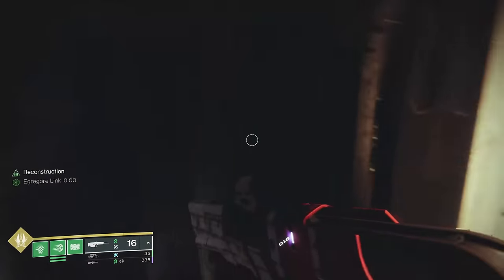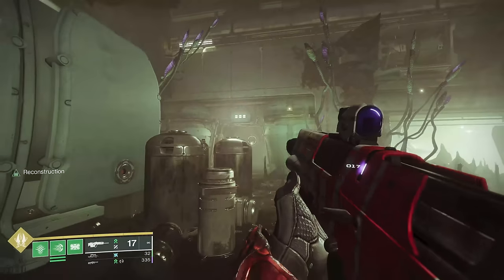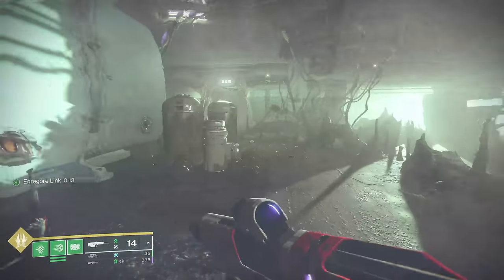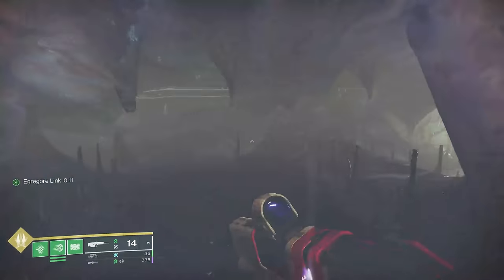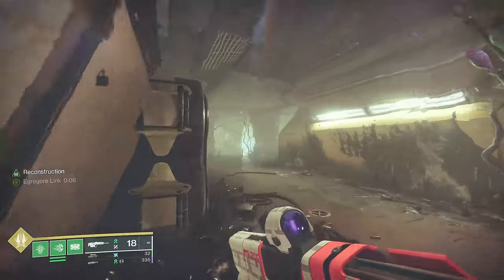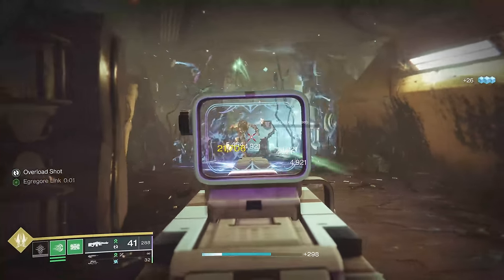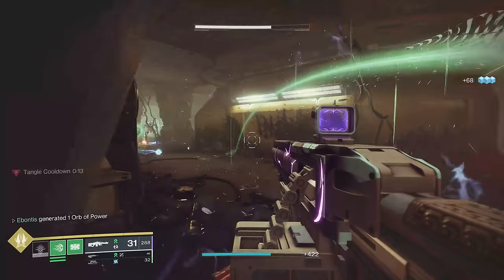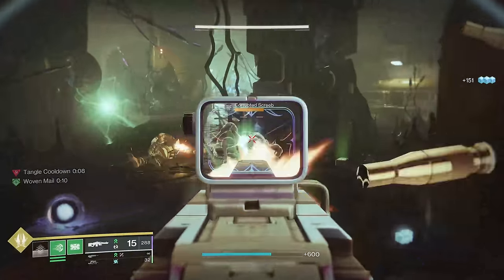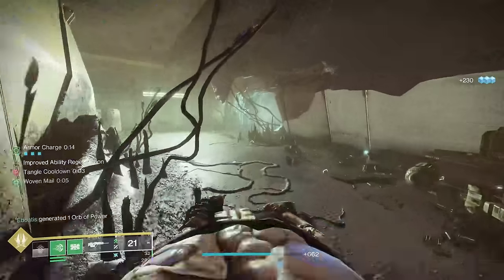Hit your switch, and we're actually back in the room we were in before — this time we've opened that door. We need the Egregore buff again, so go ahead and grab that. Going through our door, and then our next set of adds will be out this direction. Use your heavies — you've got them and a rally flag coming. So if you go to the other side of the room, to the left you have a switch.